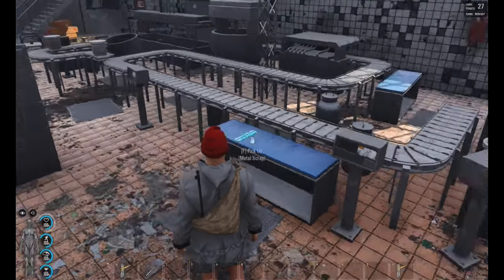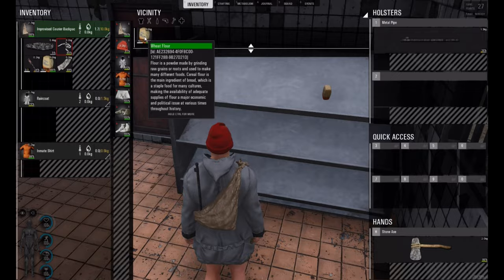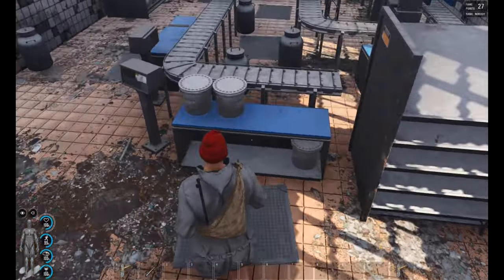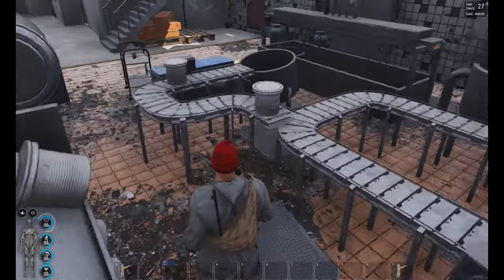A screwdriver — we'll take that. Nothing there. A metal pipe — we can use that to make a shotgun. Actually yeah, we can make a shotgun out of that. I think we need to get into one of those buildings. Some crappy rags, I'm not gonna use those. This is a factory of some sort — what do you produce here? Flour apparently — are you a bakery?